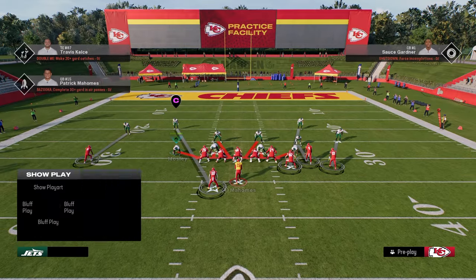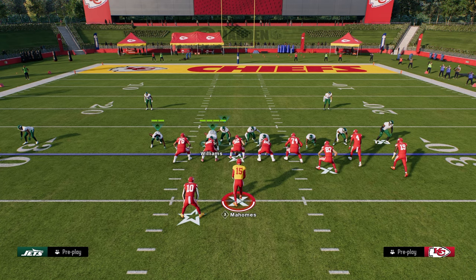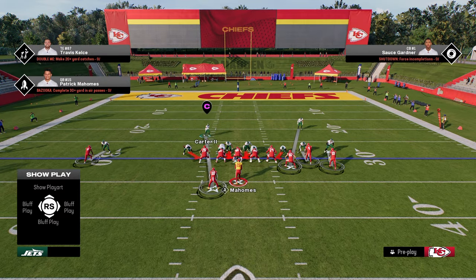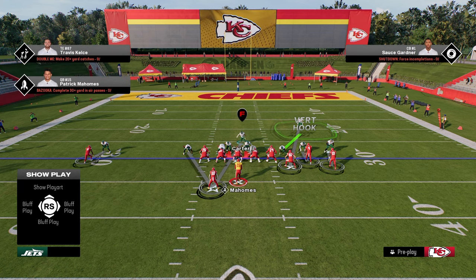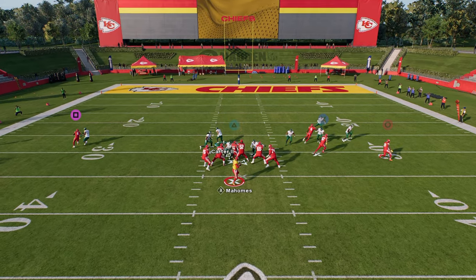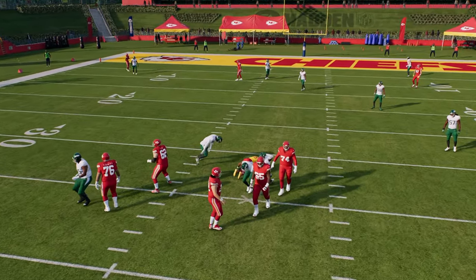The setup is very simple. All you're going to do is pinch your defense. You'll see that it brings these linebackers into these A-gap blitz angles. Then you're going to slant your D-line inside, and put these defensive ends in whatever coverage you want them to be in. You'll see here that we're just going to stand over the center, and this thing is absolutely going to scream at the quarterback — you're going to get super good pressure with this blitz.